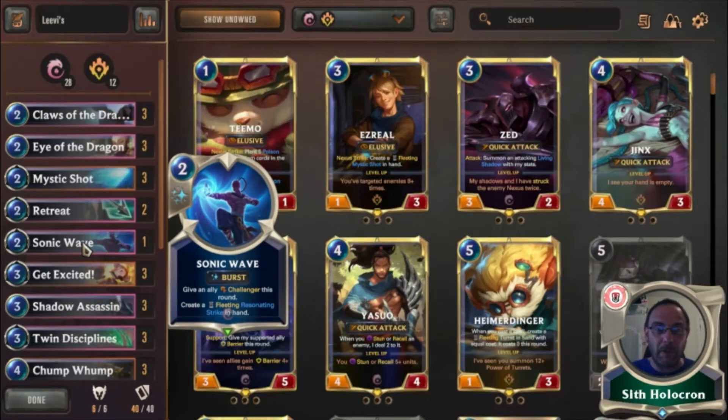Sonic Wave I'm starting to put into quite a lot of decks, but it's just the one-of today. Give an ally challenger this round — pull that big unit to the side when you need to. Vi obviously has challenger; when you put spells on Lee Sin he's got challenger too. But if you have something like a Chomp Womp or a Claws of the Dragon, stick this on it — it only costs two. And every time you drop a card you're leveling up Vi, making her harder. She's taking out things left, right, and center — she's fantastic.